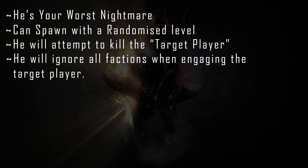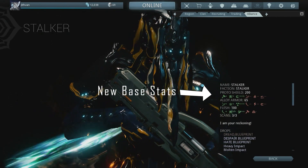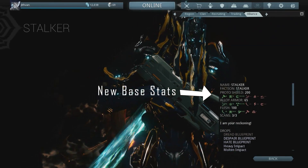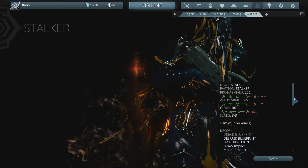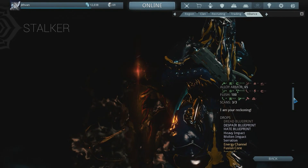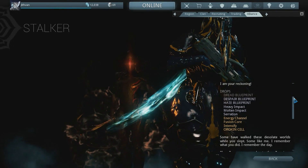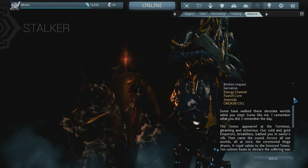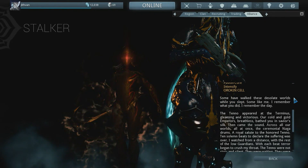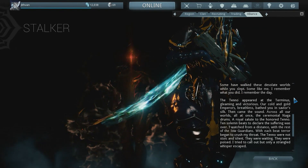He has 450 health, 50 armor, and 200 shield. His shield recharges approximately every 5 seconds. These are his base statistics, but they can change depending on level — the higher the level, the harder he is to kill. He will disappear after the target player has been killed or if he is given time to escape when his health is below 20%.